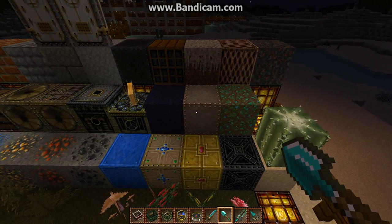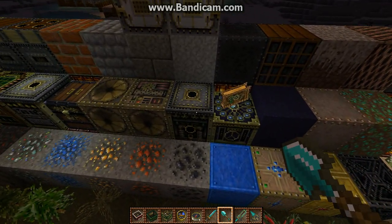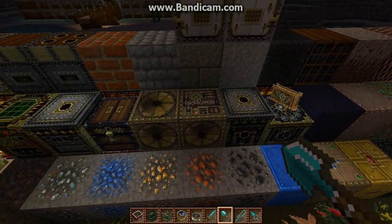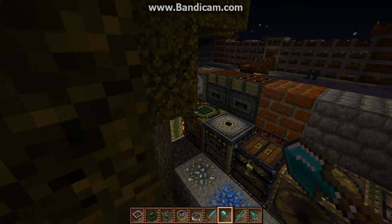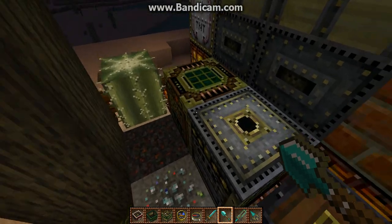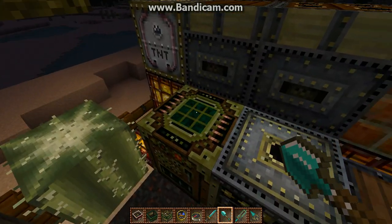Obsidian, enchanting table. This is a dispenser, I think, yeah. And this — what is this? Jukebox, note block. And what the hell? I did not plan that. Furnace, chest, and crafting table.